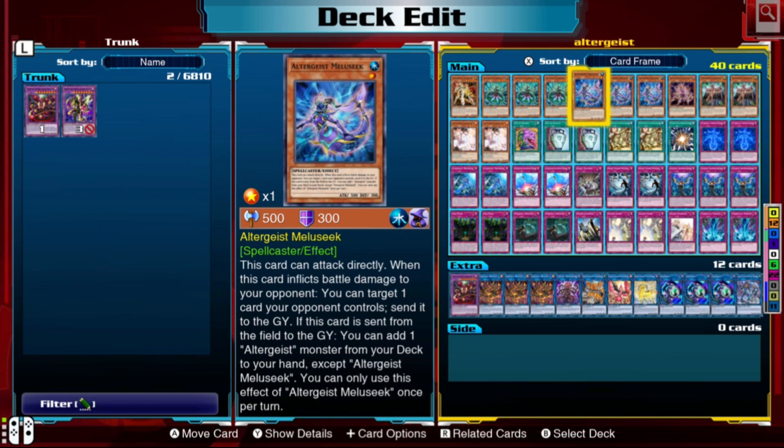Now we're going to talk about Mollusik. It's a pretty weak card on its own, but you don't take it for the damage — you take it for its abilities. Its first ability: you can attack your opponent directly and if it does any battle damage, you can destroy any card on the field. Its second ability: when it goes to the graveyard, you can search an Altergeist monster from your deck and add it to your hand. Both abilities are good — run three copies.